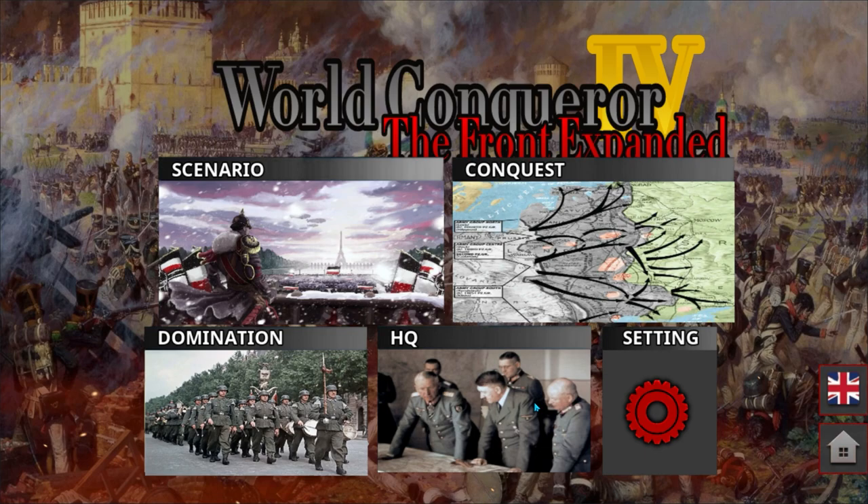World War One, 1914 — aggregate warriors and army numbers, other countries entering the war at a certain time. Germany has the edge initially but it gets more difficult later. The front line is the problem with the trench.